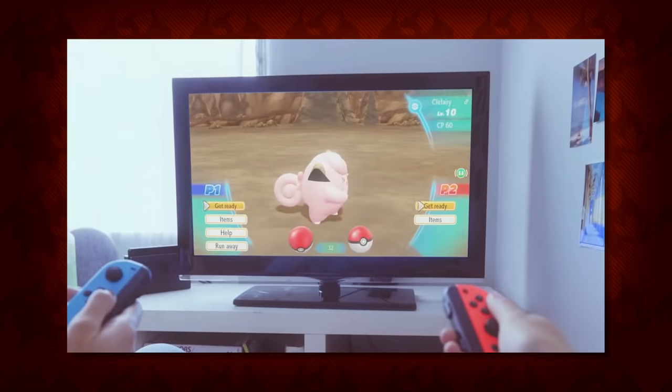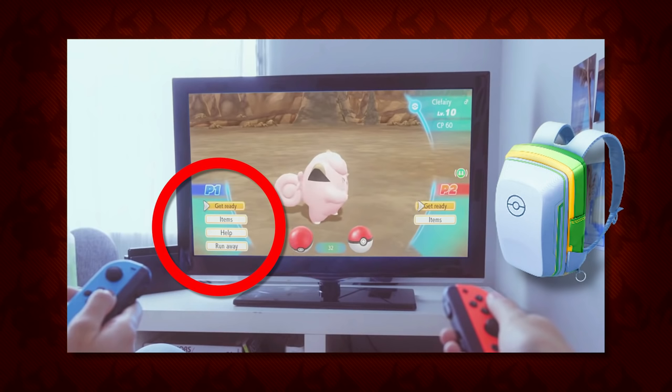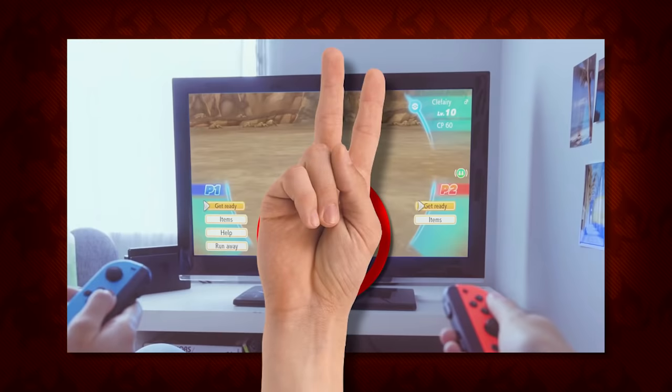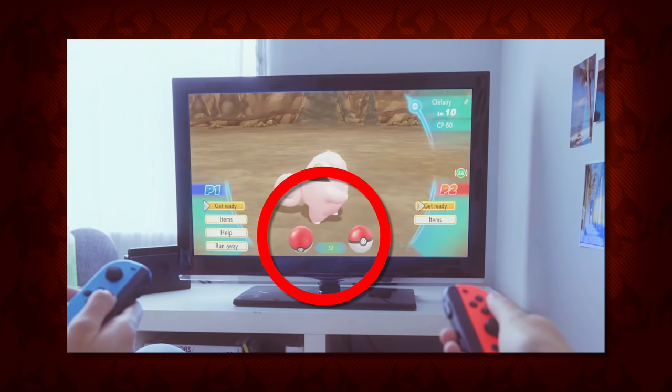At the 1:12 mark we see that both players have access to the 'get ready' and item options, 'get ready' being the catching option, but only player 1 has help and running away. Does this mean that player 2 would get their own bag, or do they just use the items player 1 has gathered? Because if it's the latter, both players have to throw a pokeball — so would that count as 2 pokeballs being used, or just one? There are a lot of questions for this co-op game mode, but I'm sure more details will surface in the coming months.